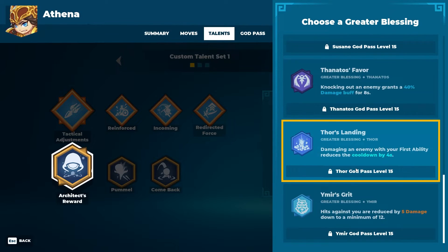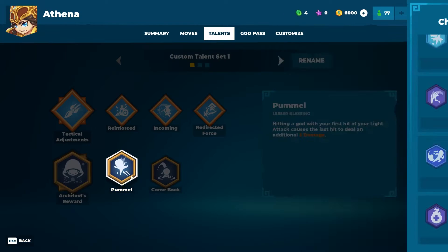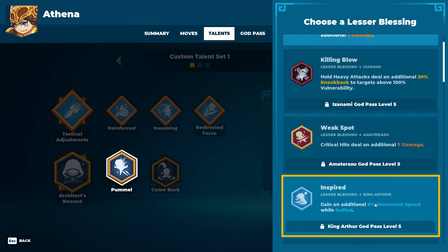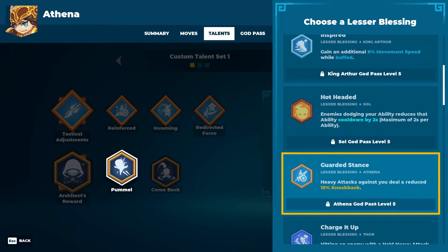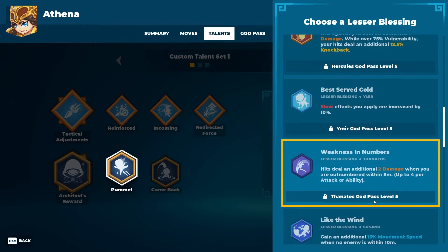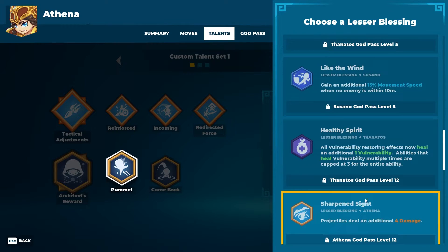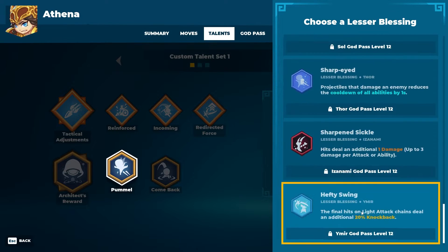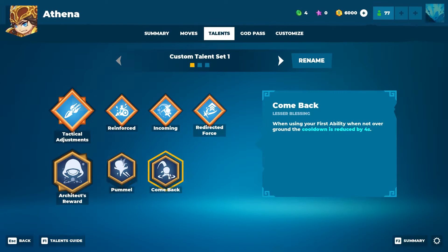I think it's a great system. Firstly, it gets people to play all the different heroes, and secondly it allows a lot of customization. You can play on Athena and use a blessing from any of the other heroes. There's a very slim chance that someone else is going to use the same one unless it becomes a meta thing. So I think it's kind of cool.